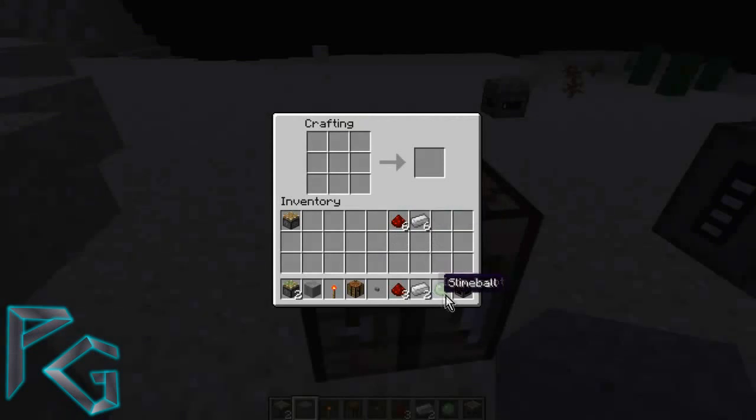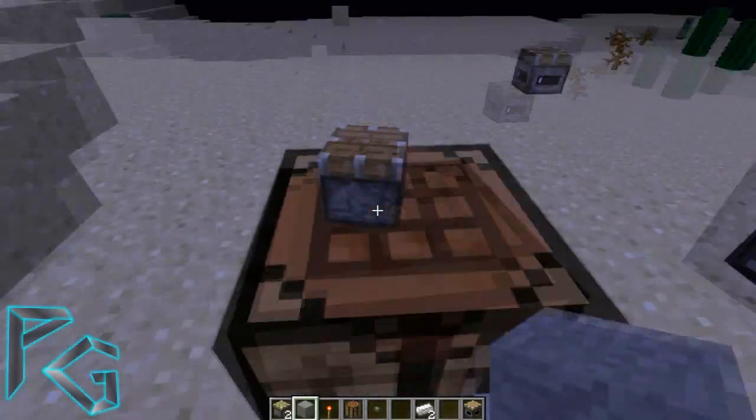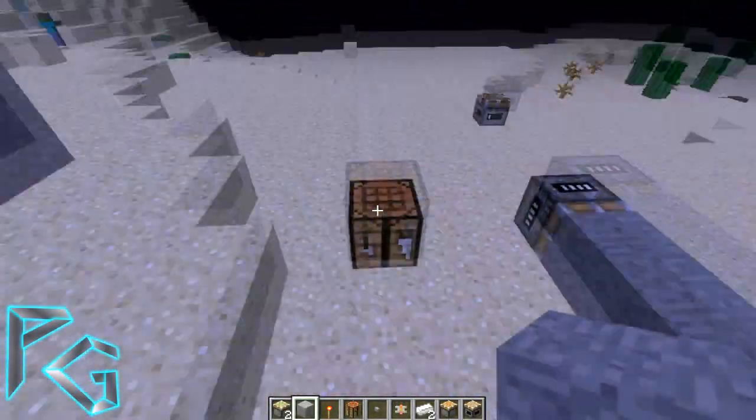For crafting, you need two redstone, two iron ingots, and one slime ball. Put the slime ball in the middle, iron ingots on the left and right, redstone on the top and bottom, and leave the corners empty — that gives you a magnet. Then, just like a sticky piston, you take a normal piston and place the magnet on top to get the magnet piston.